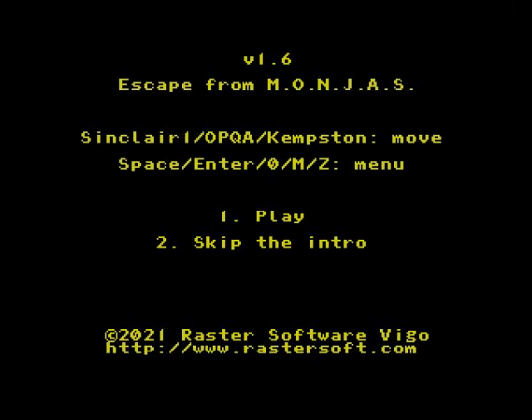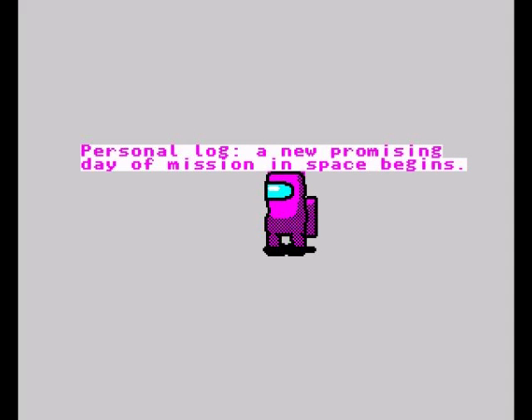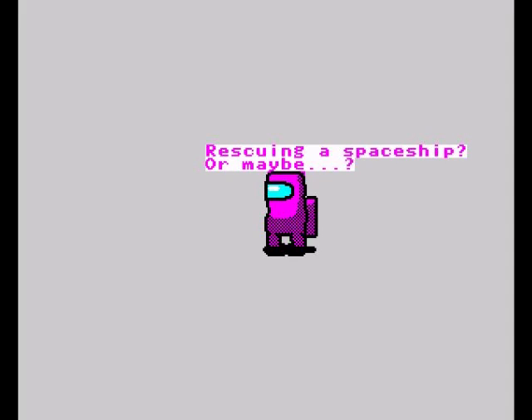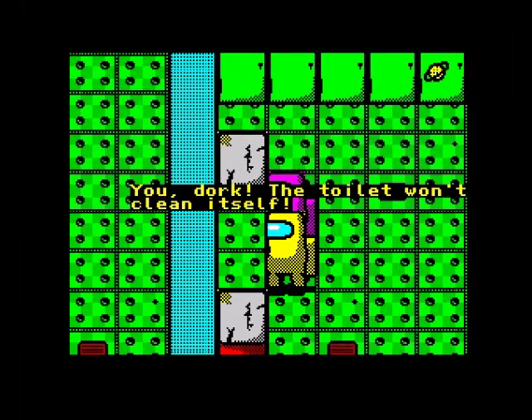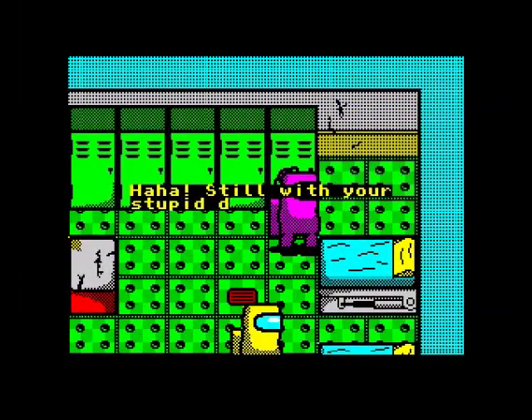Push the spacebar — play or skip the intro. So Escape from Mondias — it stands for something which I do not know. Let's go to play. There's a little intro: personal log. We'll let the computer run. It looks like we're rescuing a spaceship, or maybe we're on a space station or something.